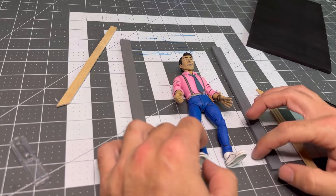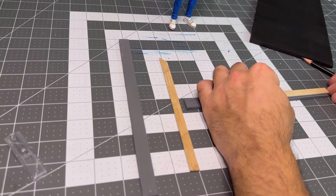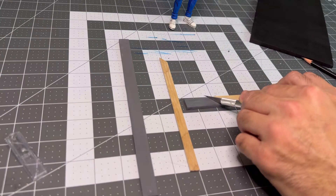I'm using door frames from a dollhouse door that I had previously used, just so I can get the angles right. When I mount them to the wall, all the angles touch and I get a nice angular cut.